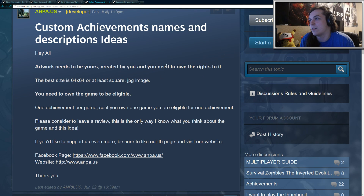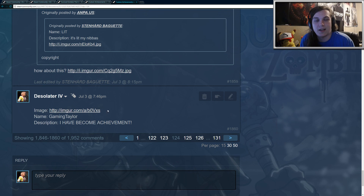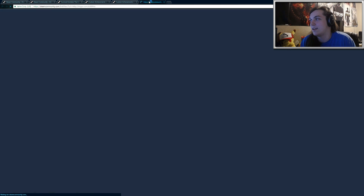Once you do that, all you have to do — let's go to one of mine. Here's a reply that I did in this thread. You just post the image by uploading it to an image hosting site like Imgur or whatever you may use, and then you just choose the name and the description.